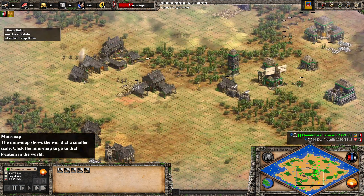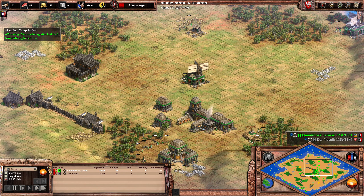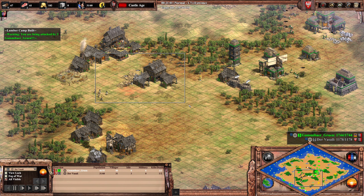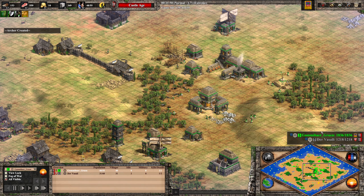Gummibär is on the way to Castle Age, but so is Vassal, and the timing difference is not so large, surprisingly. But what's worrying me for Vassal is that the economy underneath his town center is basically non-existent. The Poles are a cavalry civilization so he will want to go for knights. But Gummibär, if he collects more stone — which he's already doing — could maybe drop a castle and then go for Kamayuks, the unique unit of the Incas, which are a better version of the Spearman that can also contest against infantry. Surprisingly strong.